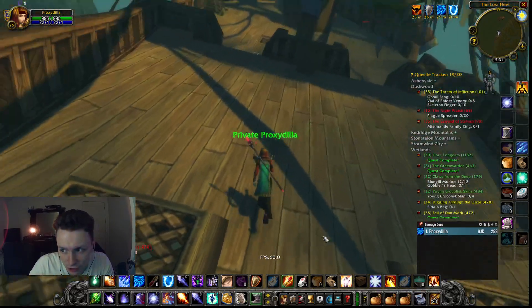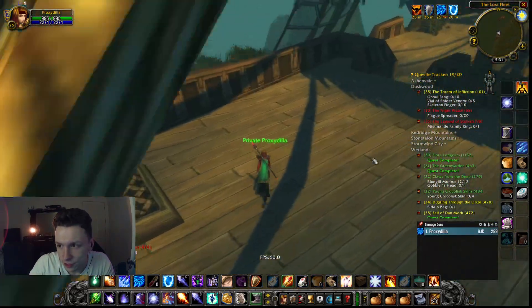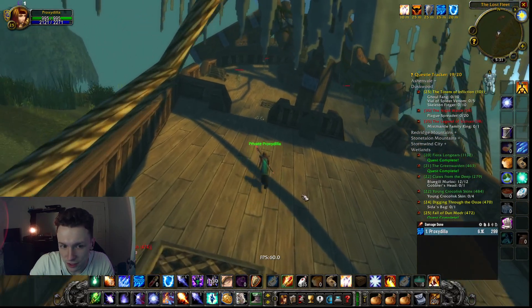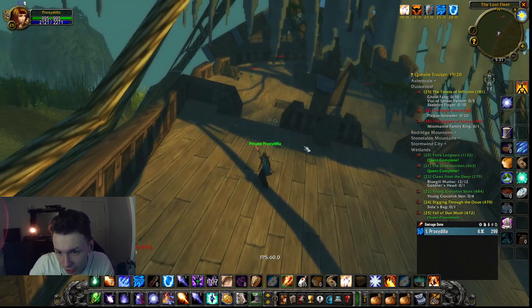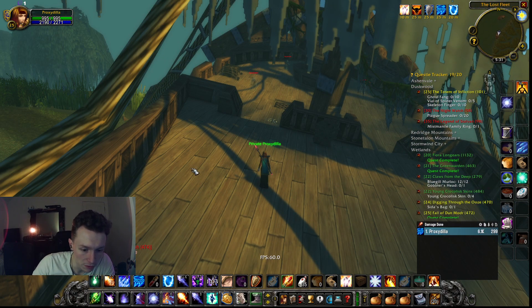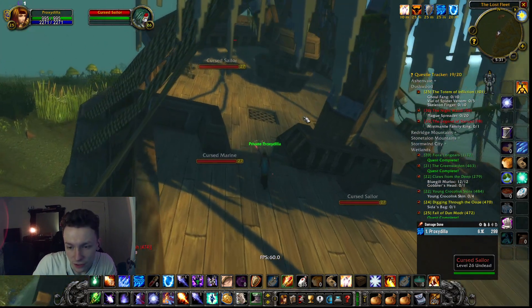Arcane Resilience gives you extra armor, which is extremely important because all the damage you're taking is physical. Now, put the three buffs on — Amplified Magic and my other two as well. You don't have to be at full mana. Some people like to do Regeneration first, but personally I like to pull before, because some fights last longer than 30 seconds and I don't want to spend another 200 mana on Regeneration if I can help it.